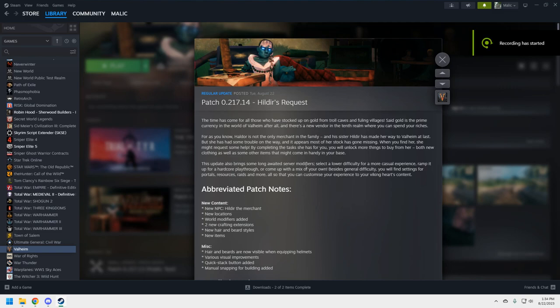Welcome back to the GenX Gamer, I'm Karak Alvaran, and today we're in Steam. We have a major update for Valheim — this is the Hildur's Request update. This is not the Ashlands update. Hildur is a new trader in Valheim you can do quests with, and in this video I'm going to go over the patch notes in detail and give you my two cents.